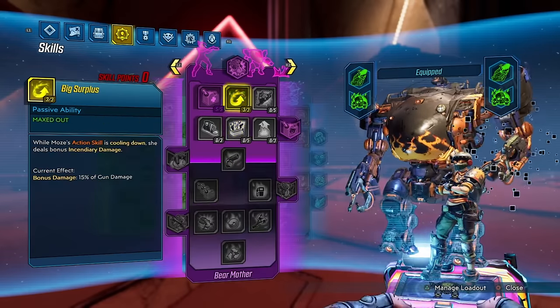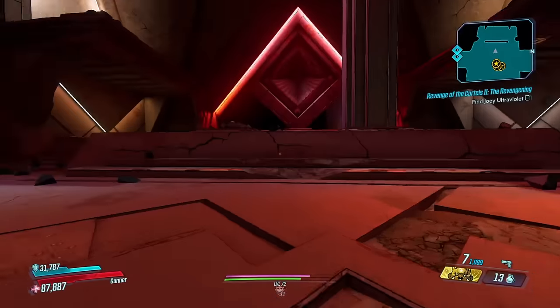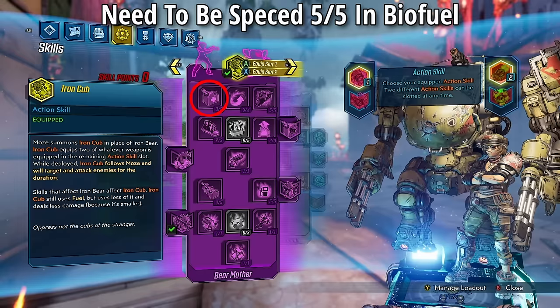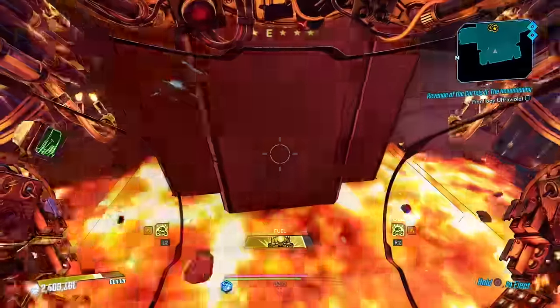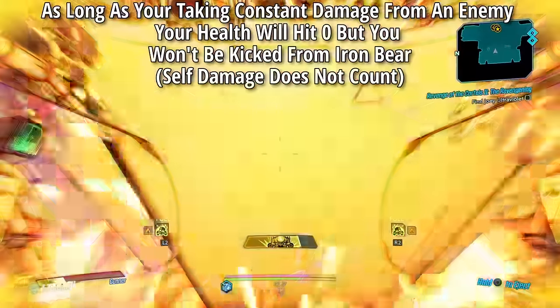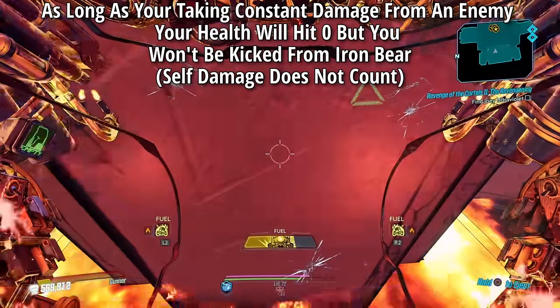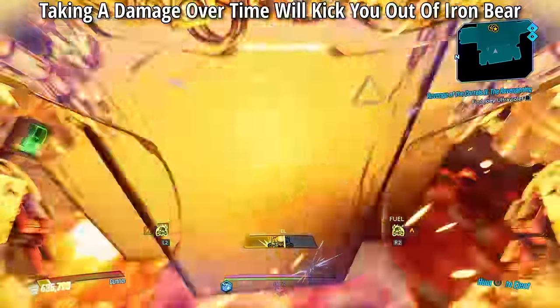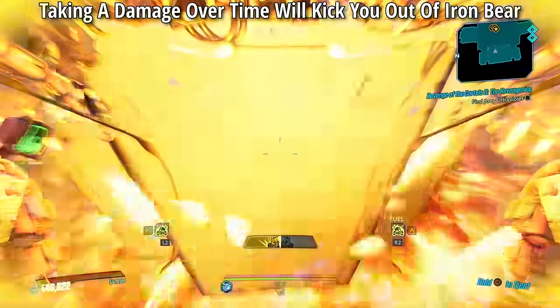The next glitch is the Biofuel glitch. You need the Designer's Cut DLC and be specced into the Biofuel skill in Moze's Purple skill tree. With 5 out of 5 in Biofuel, if you are taking consistent damage your health will hit zero but you will never be kicked out of Iron Bear. Note: taking a damage-over-time effect will not work and will kick you out of Iron Bear.